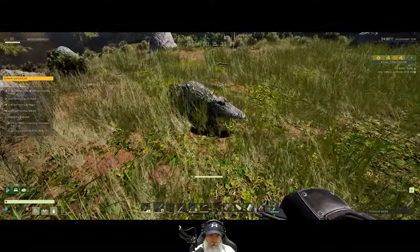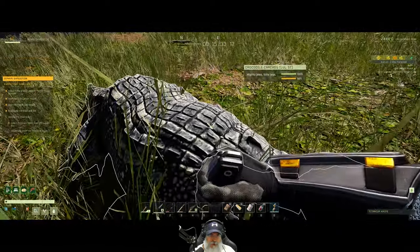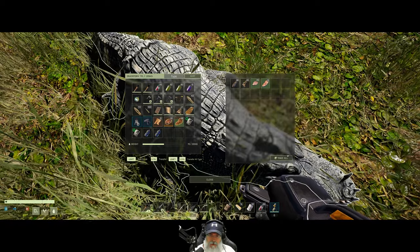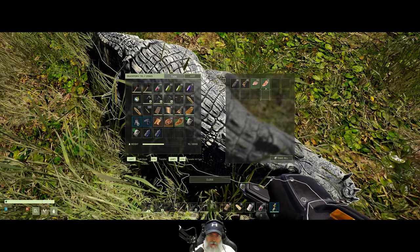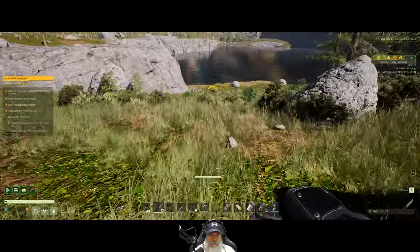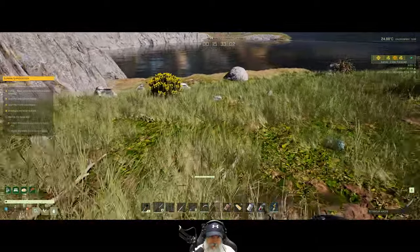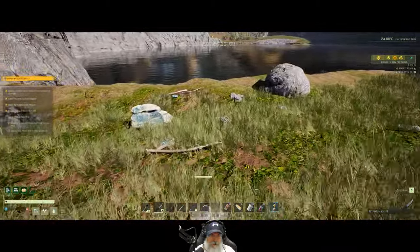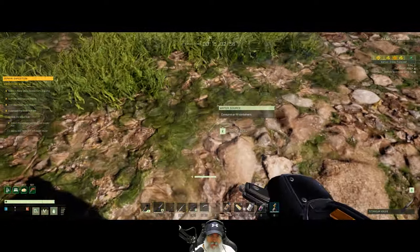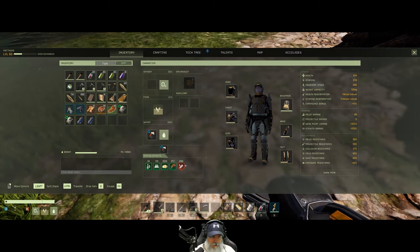I had to get the machining bench — the tier four bench — because I had to make the generator, and you need the tier four bench for that. I was thinking I could make it in the tier three bench, but it turns out it's the tier four bench. So just making some final preparations here, and then we are going to take off.